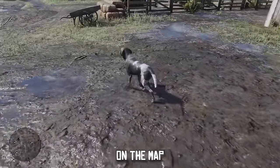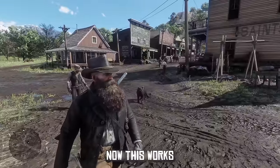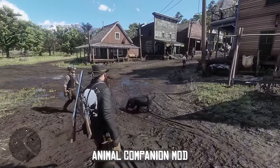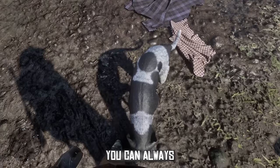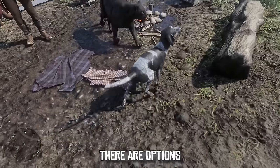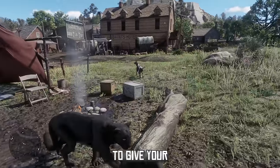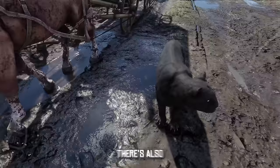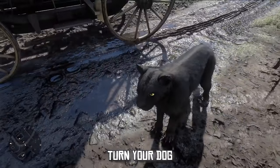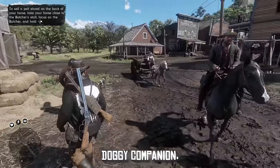Next up we have the Dog Companion mod, which allows you to go up to any dog on the map and pet it to bond with it. This works hand in hand with the Legendary Animal Companion mod — right now this cougar is my dog, but if you want a different kind of furry friend you can always grab this mod. There are options in the INI file to give your companion infinite health, and you can even turn your dog into a fox.